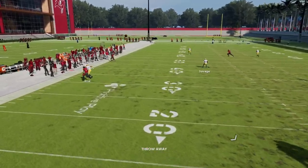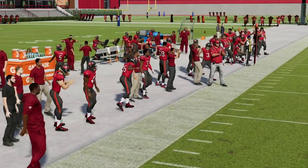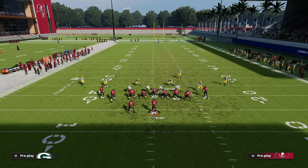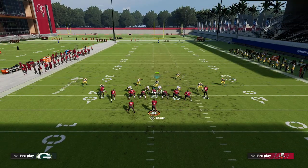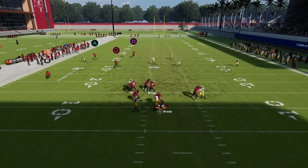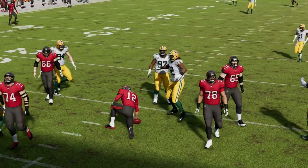Here's a little max protect — as you can see it's doing a decent job on that containment. But most people running this formation will block their tight end but probably won't block their running back. You see how good the pressure is against a blocked tight end — it's not going to be able to pick this pressure up.